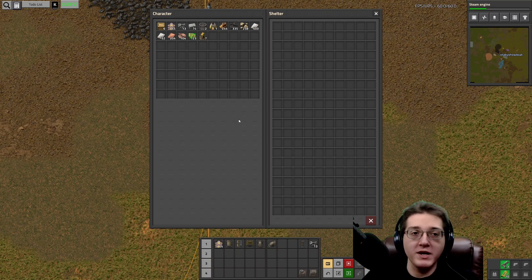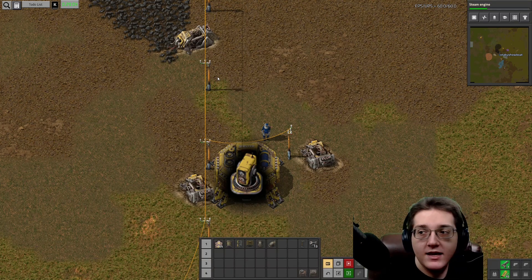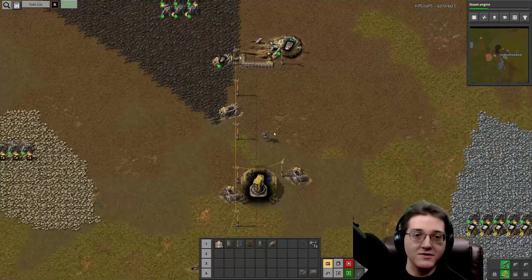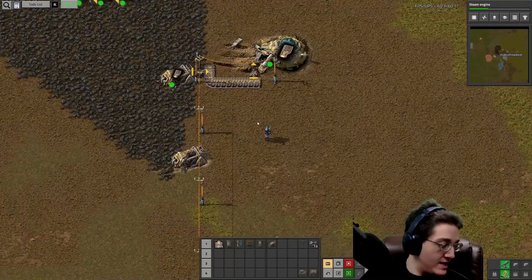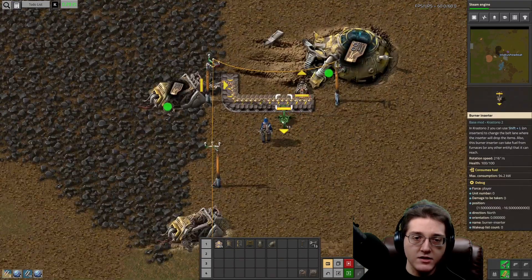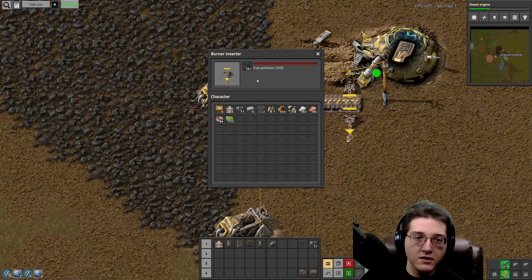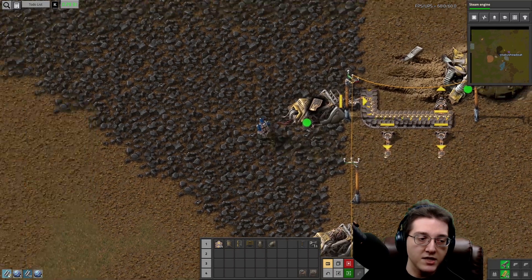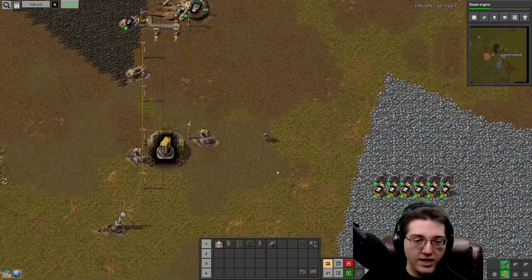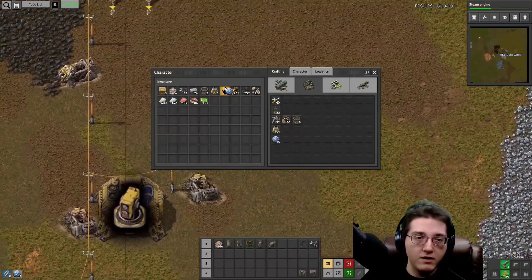The shelter is an actual great big storage chest if I need to store anything. Let's go ahead and make a couple of extra doohickeys - I need a little bit of coal for those. Those beams - the hand crafting speed on those beams is awful. I very much need some hand crafting speed tech, that would be very nice.